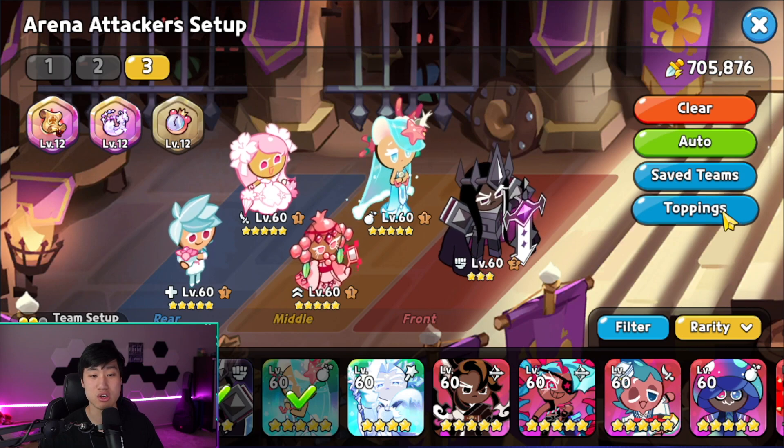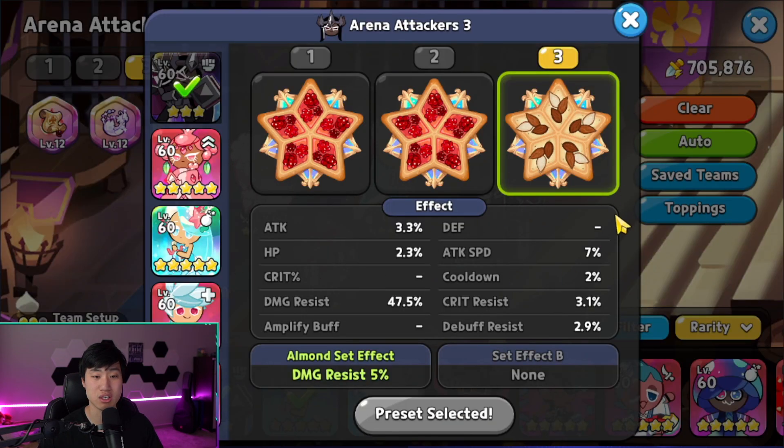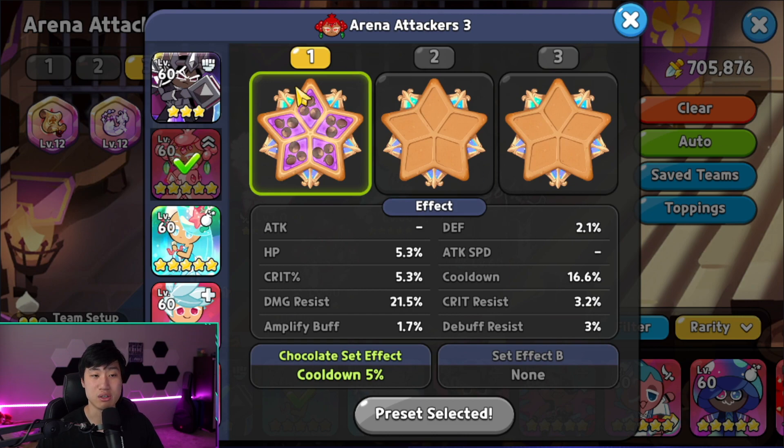Starting off, the first cookie is going to be Dark Cacao Cookie, using five Solid Almond — straight and simple, focusing on damage resist. You don't really need cooldown here, but focus on crit resist on the side if you can. Next is Pomegranate — same thing as always, five Swift Chocolate, focusing on damage resist as well as extra cooldown.